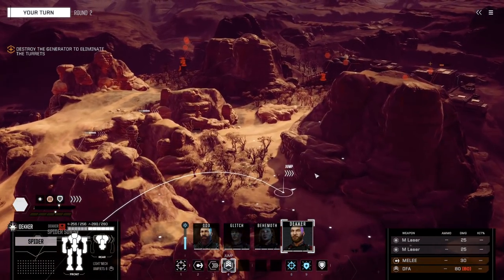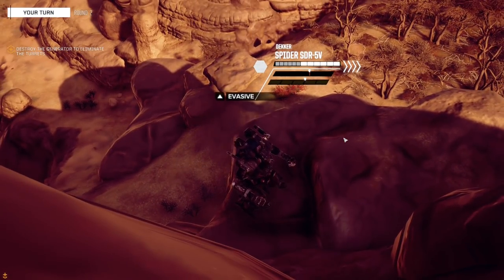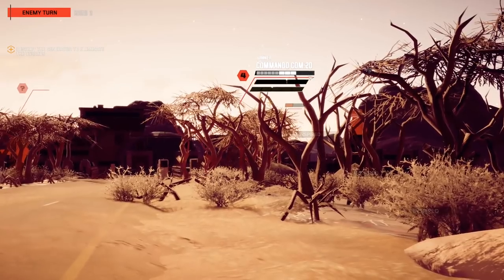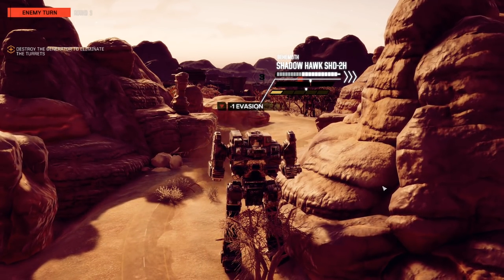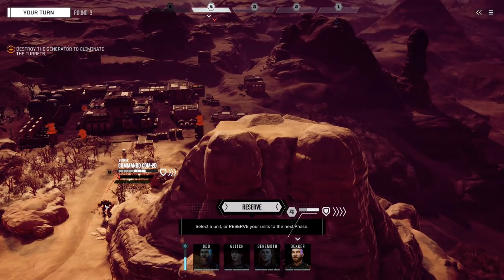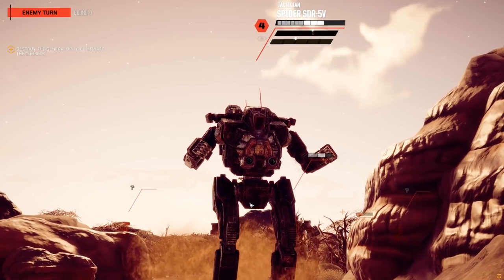We could jump over, and I think I will. We're still in really good cover. This keeps him close by. A lot of evasion here — going to be pretty tough to hit. I believe that she has Bulwark, I'll double check. I'm going to reserve Decker's turn here; I don't need him to act right now. They have a lighter mech up here as well that we can probably take down relatively easily.